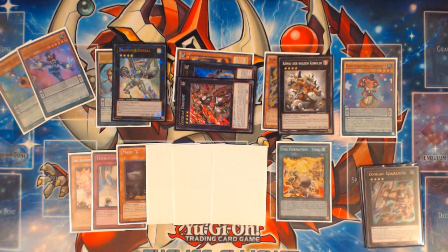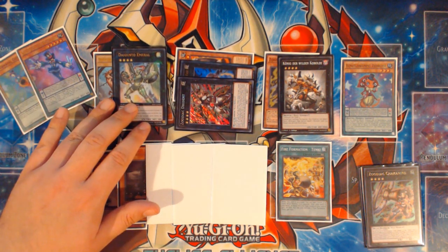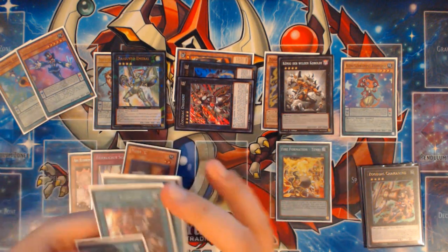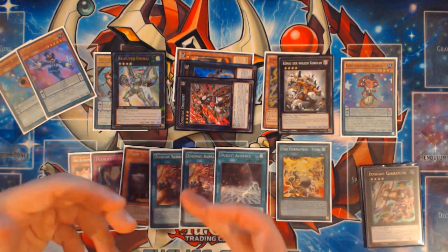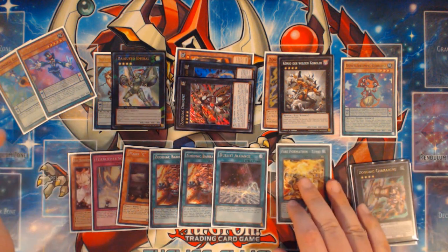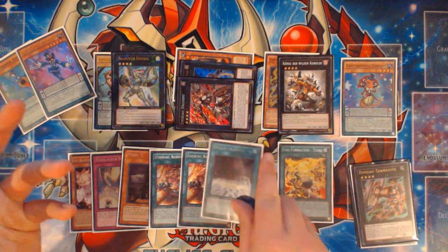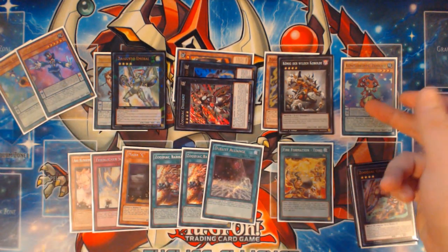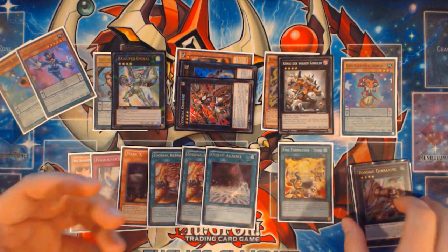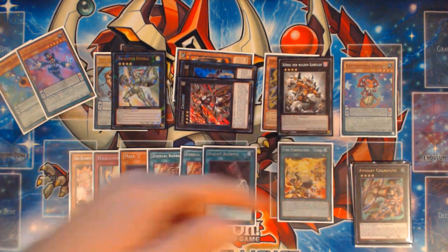You don't get to do the Skullcrobat Joker play and you don't end with 2 Rank 4s — you only end with 1. But that Rank 4 can be a defensive line card like Dweller against applicable matchups, a Tornado Dragon in backrow-heavy matchups, or Digesto Emeril to reset your resource pool. Interestingly, you don't use Barrage at any point during this combo, so if you drew Barrage, you'd be able to use it to gain an additional level 4 utilizing things like Whiptail or Thoroblade to have a heavier Zoo Engine.